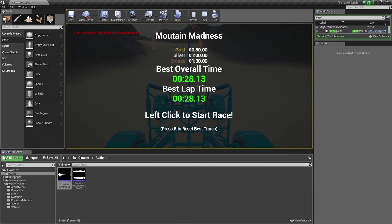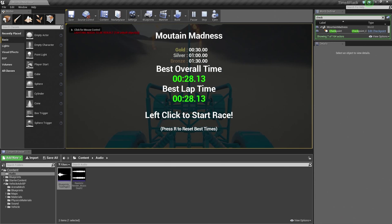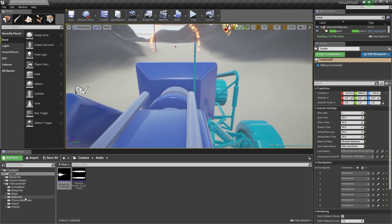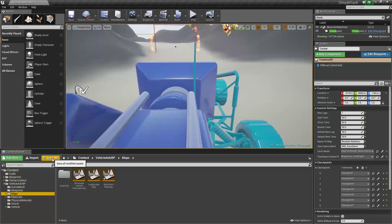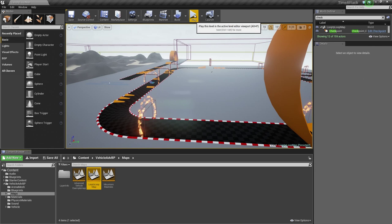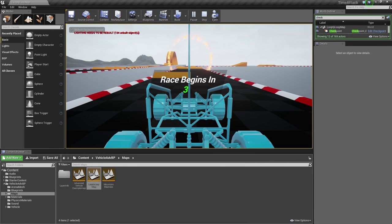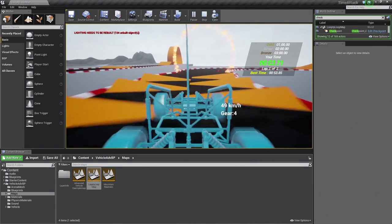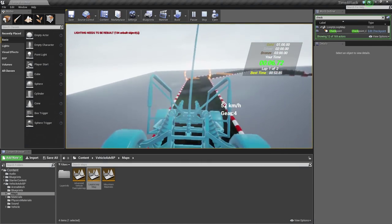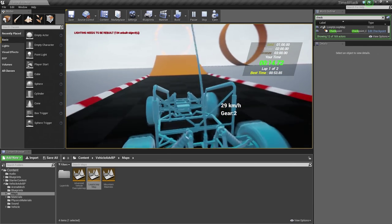If we hit Escape and we play again, our save is intact and it is specific to this level because we are using different names for our save slots. If we went back to our other level — our loop-de-loop map — we have our unique saves for that map as well. So that's it — we are done. We have made it through this video series. We created a Time Attack Racer using Blueprints and UMG to create our HUD, and a little bit inside Cascade to create our Particle Effect. Thank you for watching — we will see you next time in another Unreal Engine video tutorial series.